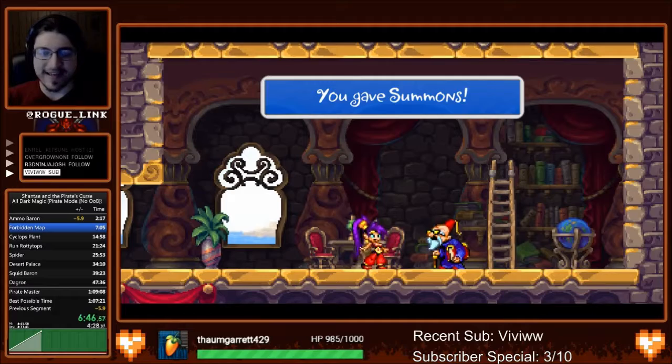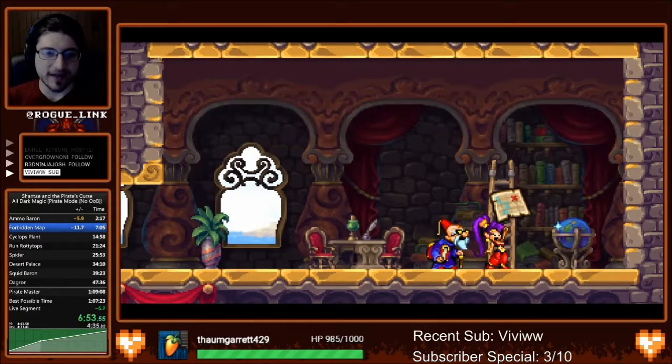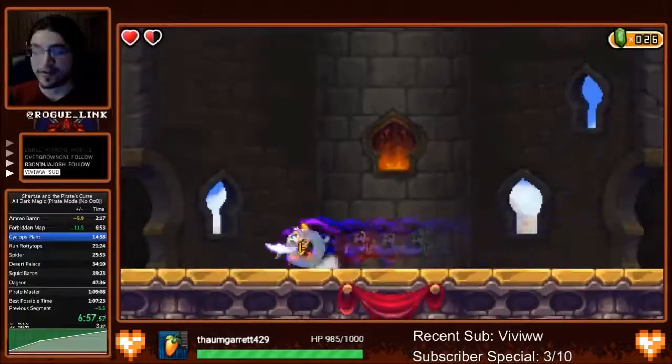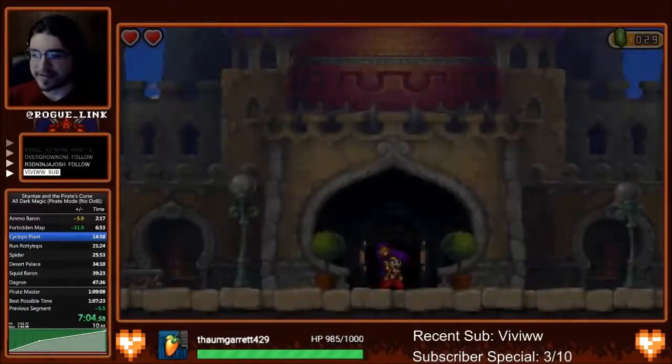Using the gate key that we got from handing in the Flesh Pops, we head to the library — which is why we need the library card — and pick up the Forbidden Map. Maps are the main progression across the Overworld, which is a series of islands. Each dungeon unlocks a new map, which allows you to see a new island, which allows you to go to that island. Fairly straightforward.